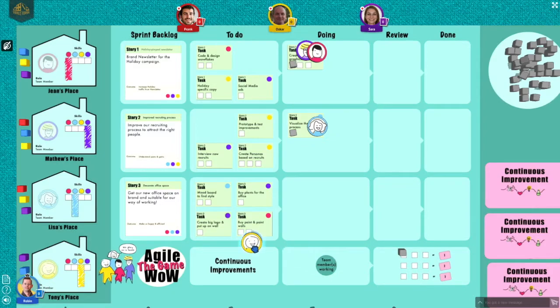Step four of the round is to let the team members go back home after a hard day's work. Each player moves the team member token back to their respective house. If they have been working with an expert, they get to learn a new skill. Put the cube in the color of the skill in the skill tree, to show that he or she is now able to work on tasks of that color too.